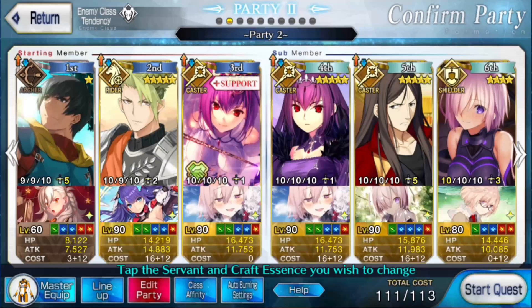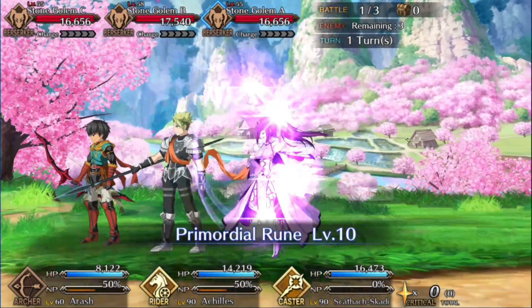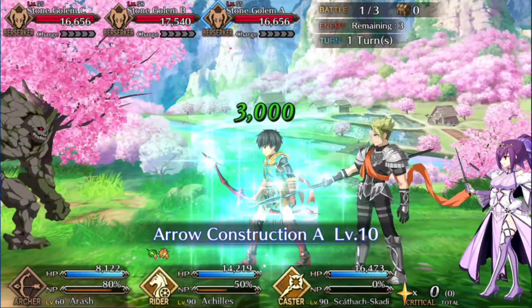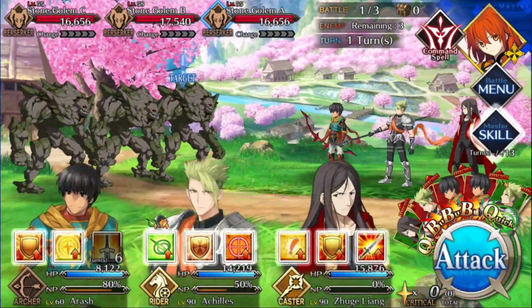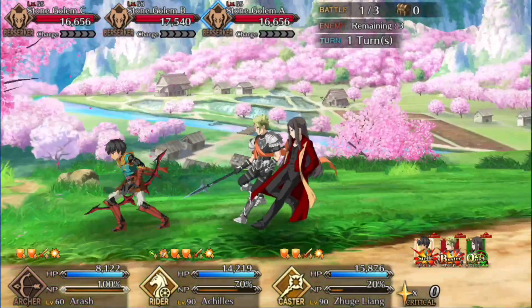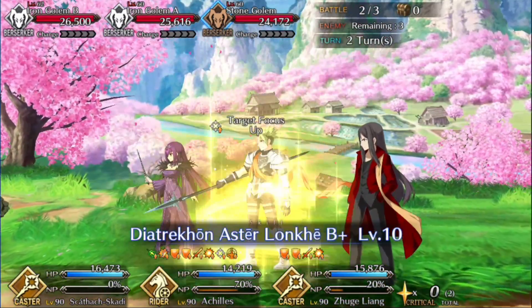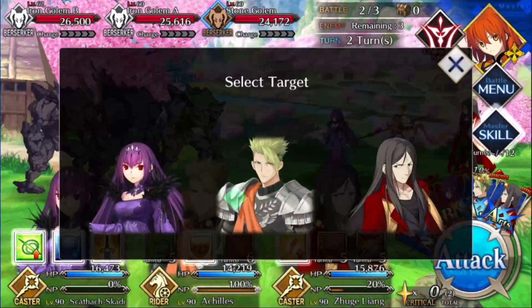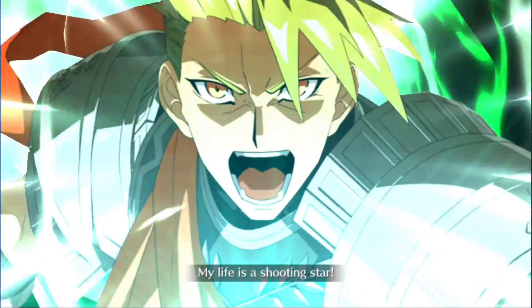Start with Arash, Achilles, and one Skadi on the front line. Use Skadi's charge on Arash, Skadi's Quick up on Achilles, then Arash's charge. Plugsuit out the Skadi for the Waver in your back line — pop Waver's second and third skills to bring Arash to 100 charge and Achilles to 70. Fire off Arash's NP — he clears everything 100% of the time. On turn two, pop Achilles's own charge skill for 30, bringing him to 100 with refund benefit. Pop Achilles's Quick up and the second Skadi's Quick up, then NP with Achilles — clearing everything completely and refunding himself about 23.